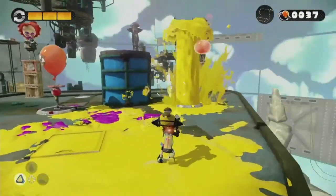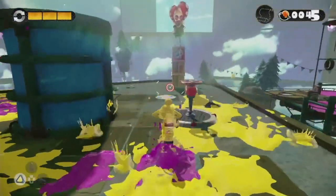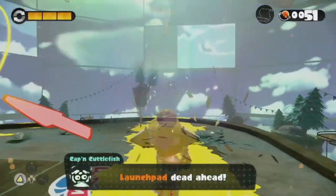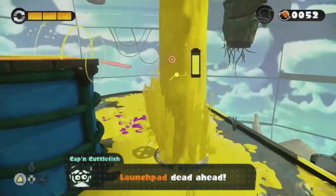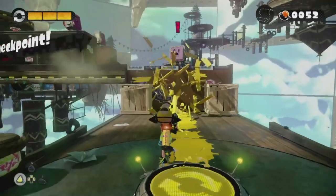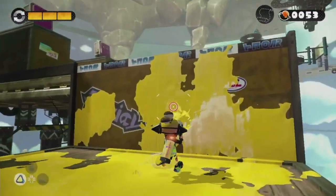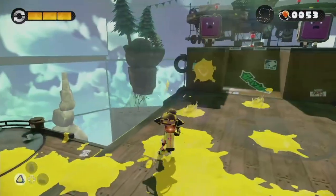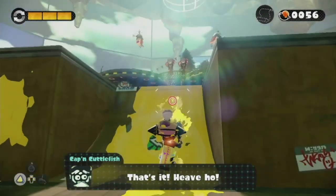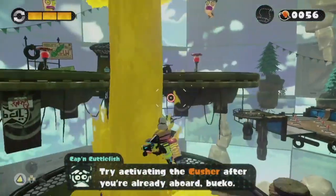We're gonna go ahead and take care of that Octarian and go on this gusher. I got the high ground! Just take him out. It's over Octarian — I have the high ground! So we're gonna take this gusher up to get onto this launch pad, and super jump all the way up here. We got an introduction to a new enemy — Octostamp. Octostamps work kind of like that boss we just fought. You have to wait until he comes over and comes down, then you shoot his backside — his backside is the weakness.